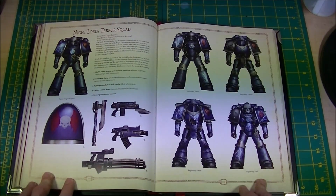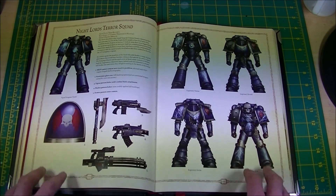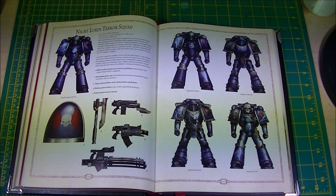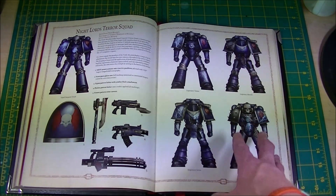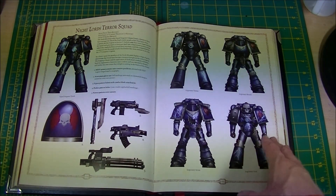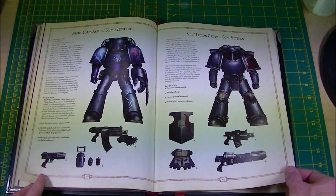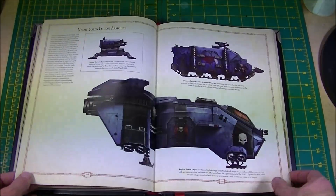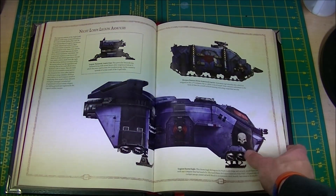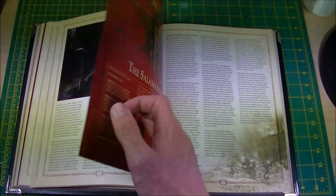Night Lords named squads — the Sons of Horus have the Reavers, the Word Bearers have the Rampagers, we have Terror Squads. Ten-man squads that just go in, sow dissent and discord. And we are the Legion that can have the ten-man squad with a heavy weapon in — either a flamer or a rotor cannon, kind of like in 40k. Assault squads, veterans, tanks, Storm Eagles — and as you know, I've got a few of those.